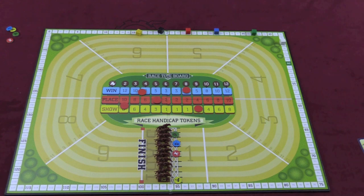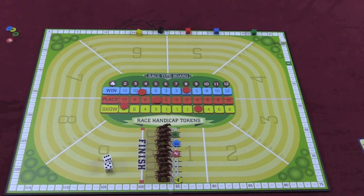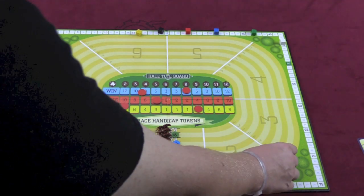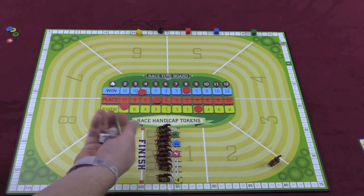When the race begins, one player goes first, rolls two dice. They've rolled an 11, so horse 11 has two choices: they can move horse 11 one space or two spaces. If they move horse 11 two spaces, that's their turn over, and they pass the dice to the next player.